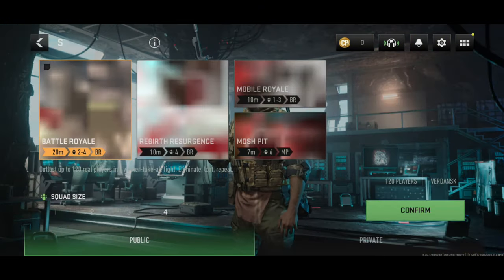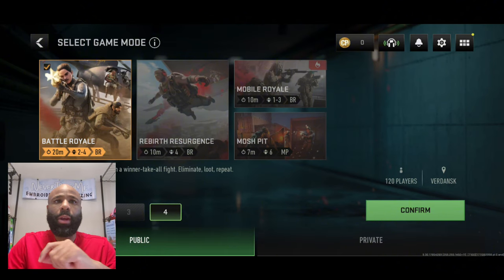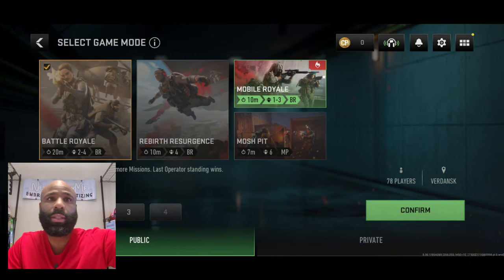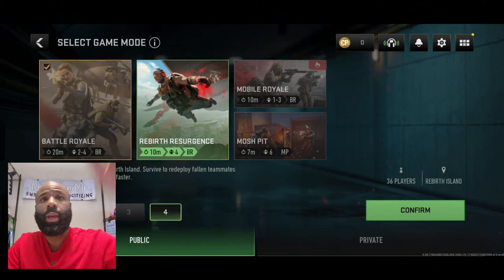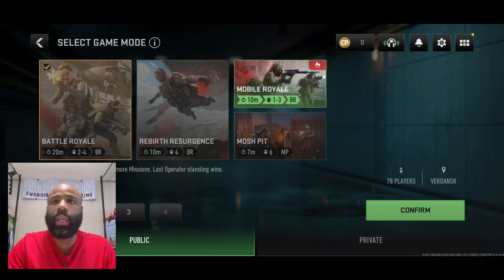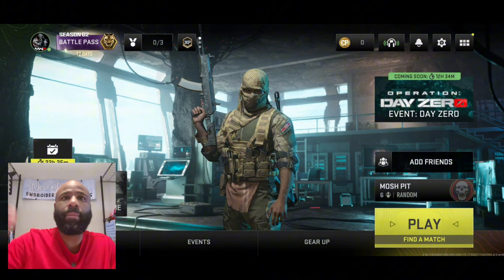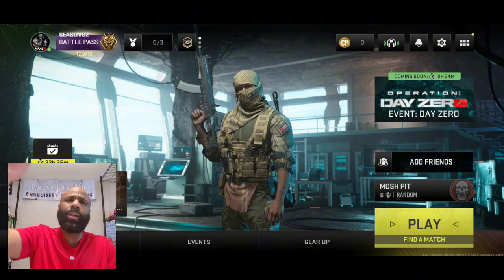Let me get to the main screen — we're not going to look through all that. When I was playing last night we were playing battle royale and I guess it was mobile royale because there were like 30 people. Looking at the modes: battle royale is about 20 minutes per game with 120 players, birth resurgence is 36 players, mobile royale is 78 players, and then we're going to do a quick one right now — the Mosh Pit, about seven minutes per round, 12 players, six versus six.